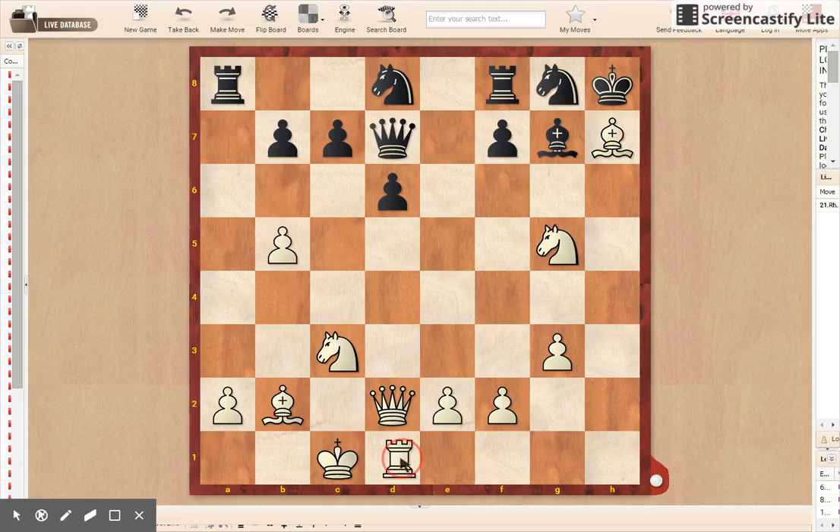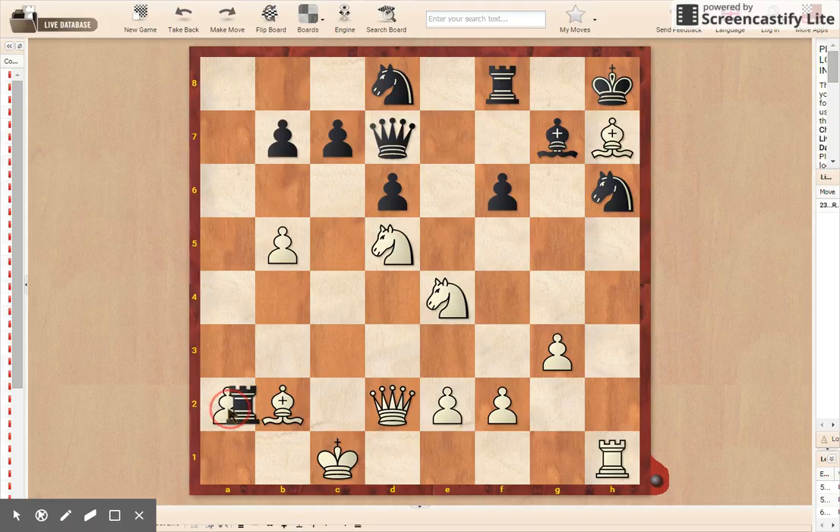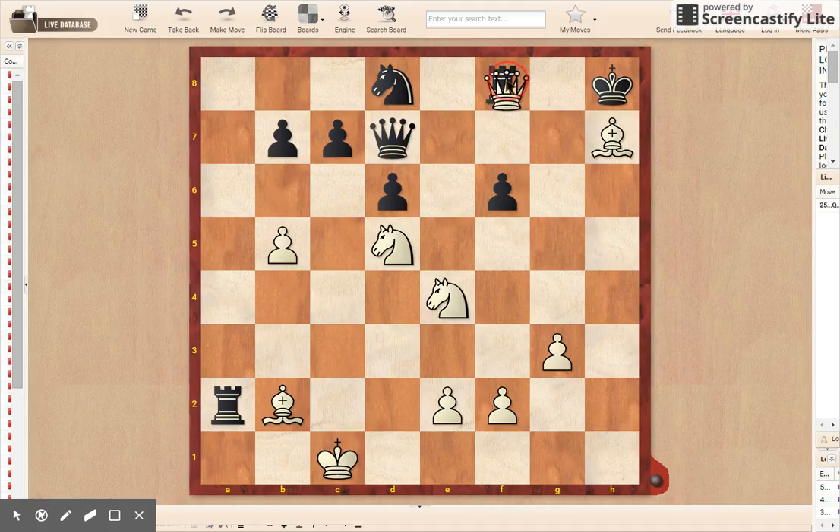After rook comes to h1, the knight blocks it with knight to h6. Knight to d5 is trying to bring another knight into the game. f6 was played, so now knight to e4. Rook takes on a2, and now rook takes on h6. After bishop takes back on h6, queen takes on h6 with the threat of checkmate.